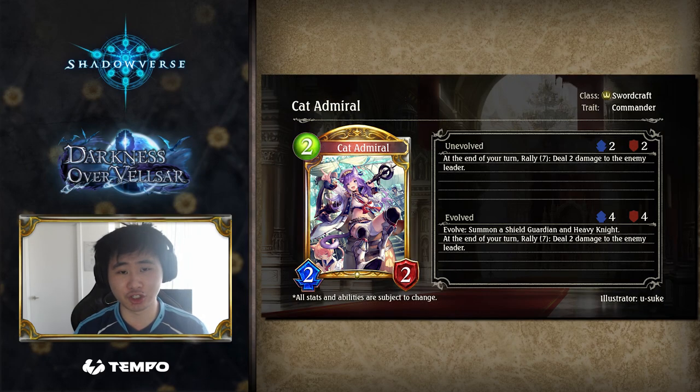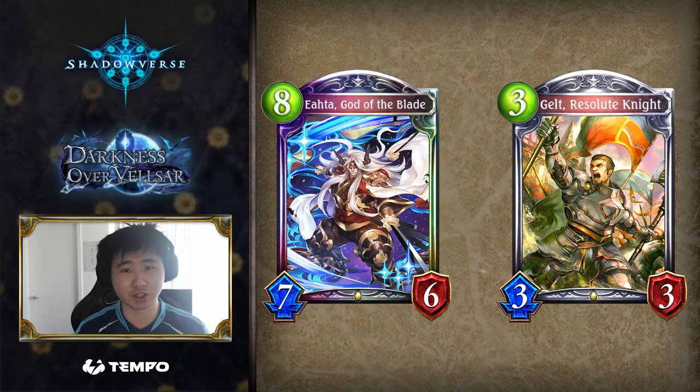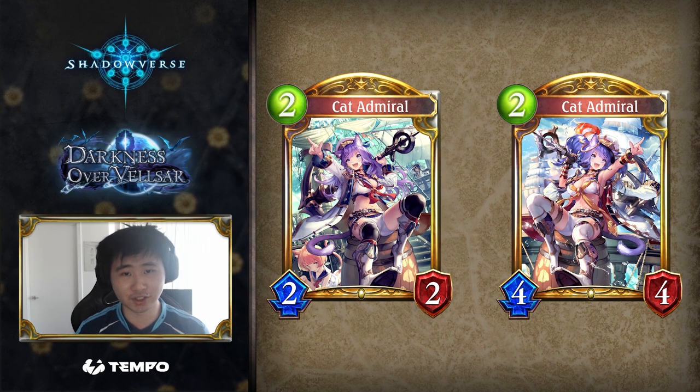At face value, Cat Admiral is a strong aggro card. You can hardly ask for more than a 2-2 that can deal 2 guaranteed damage on top of having a bonus on-rally effect. If the framework exists for a traditional aggro deck, Cat Admiral would be a core card. The issue lies with the rotation card pool and the question of Swordcraft's identity. Albert and Geno are powerful storm cards, yet because of Ada and Gelt, it's incredibly hard to justify playing a faster deck with Cat Admiral. OTK Sword is clearly more consistent and makes far better use of these storm followers — and in the first place, OTK Sword isn't even a strong deck in the current meta, which makes a hypothetical aggro deck even less likely to see the light of day.